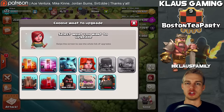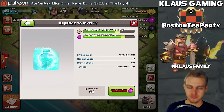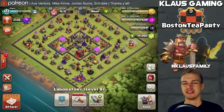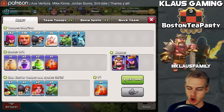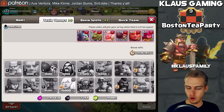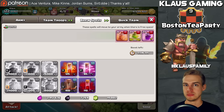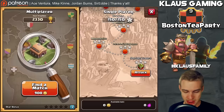If you look in my laboratory, I've finished the Golem — we now have max GoVaWi, which is exciting. I'm putting down the freeze spell today; I need one more million elixir because it costs four million and I've got about three. My barracks are boosted, my king and queen are awake, and I'm using my queen walk army — archers, giants, wall breakers, six healers, a baby dragon, minions, rage spells, jump spells, and heals.